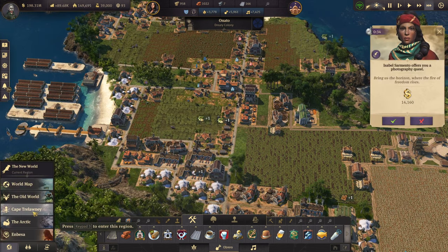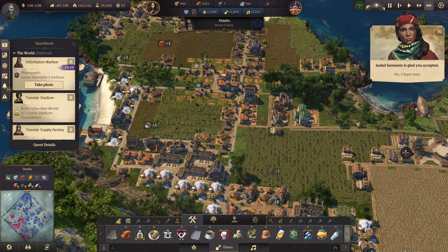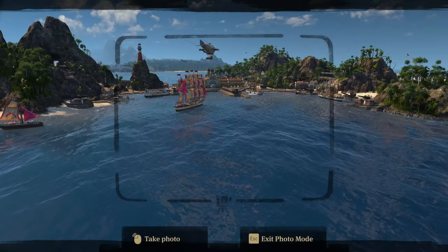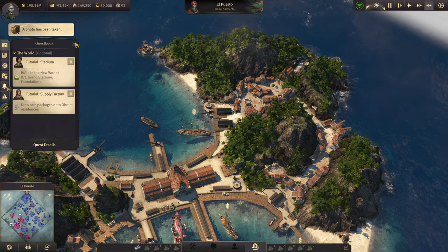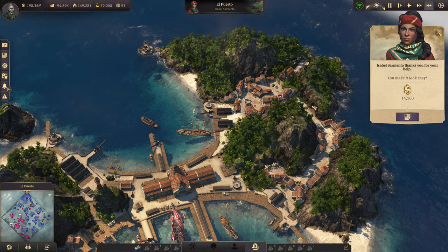Bring us the horizon where the fire of freedom rises. Sure, what do you want a photo of? I trust you. Not that we really need it, but we did a quest. You make it look easy. I do, don't I?